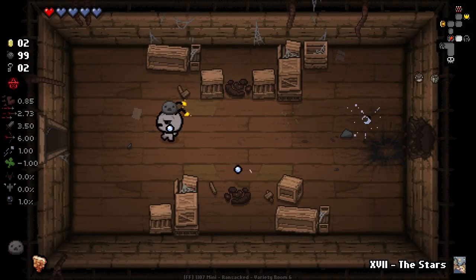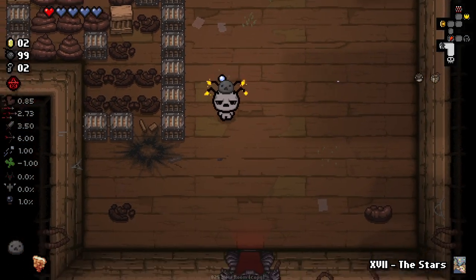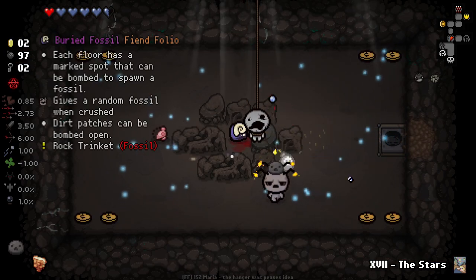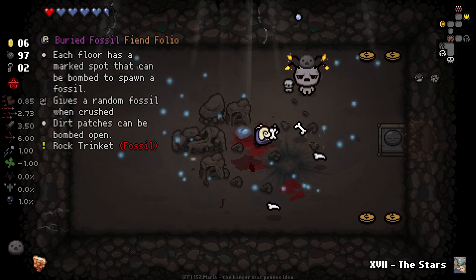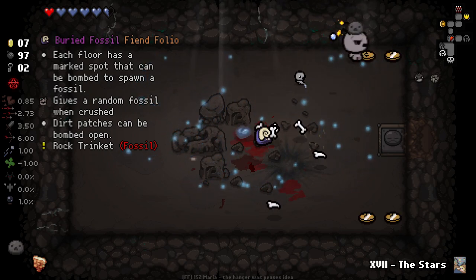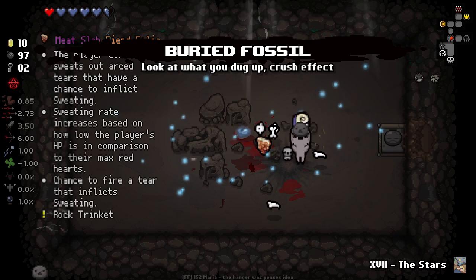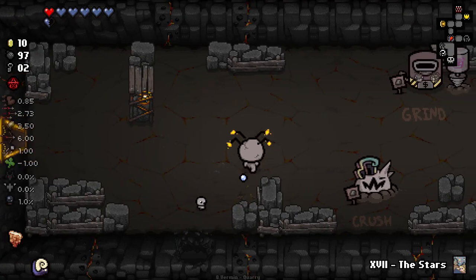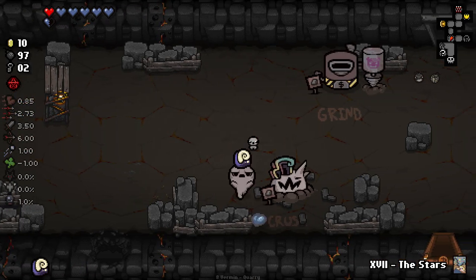Let's try and find the regular secret room now. It could be here — it is. Each floor has a marked spot that can be bombed to spawn a fossil. Gives a random fossil when crushed. Dirt patches can be bombed open. We've got some really good stuff here. I think I might take that over the sweating ability, because the sweating ability is good but not super useful — it's fun, but I think we get rid of it.